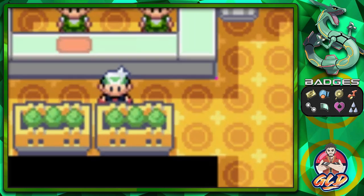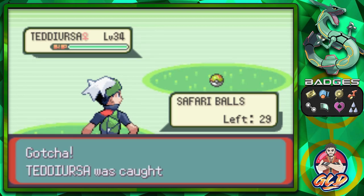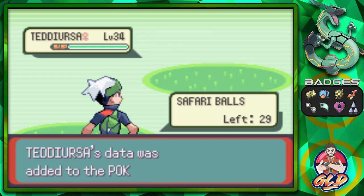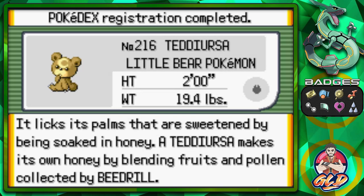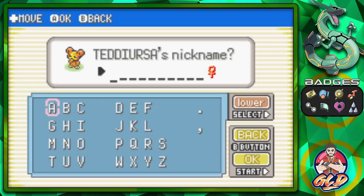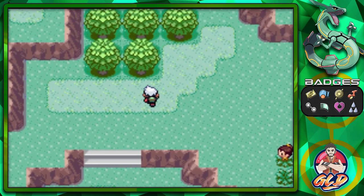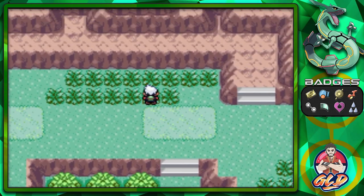We're back trying to capture Teddy Ursa and other Pokemon. We caught Teddy Ursa — the Little Bear Pokemon! It licks its paws sweetened by being soaked in honey. Teddy Ursa makes its own honey by blending fruits and pollen collected by Beedrill. We're nicknaming it Teddy because it's a big teddy bear and we've missed it. There it is guys — Teddy is here!